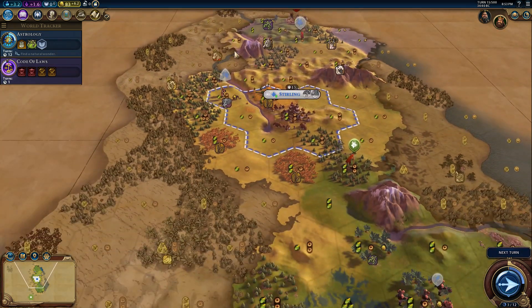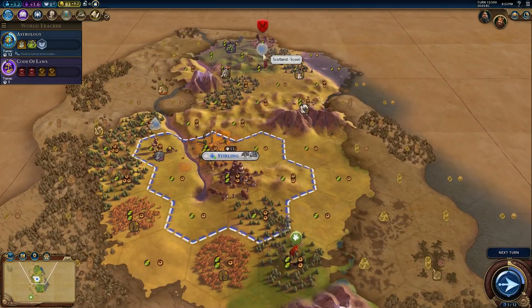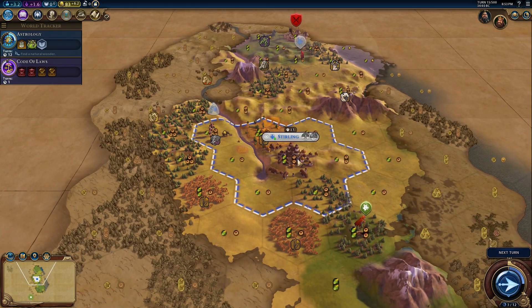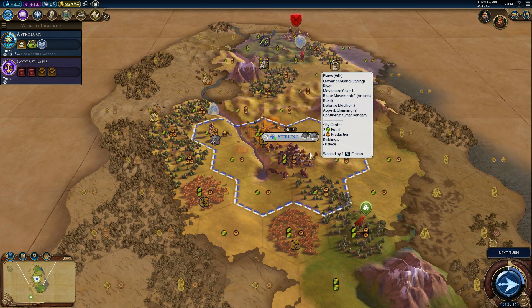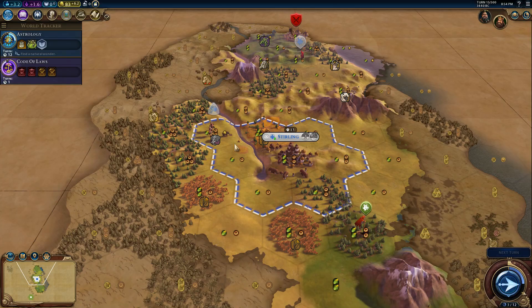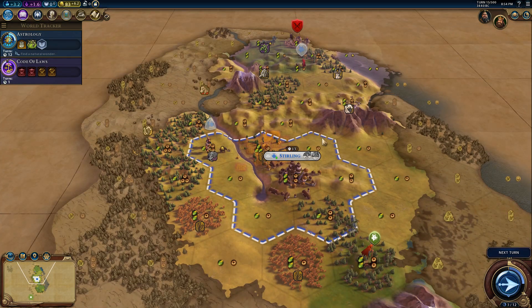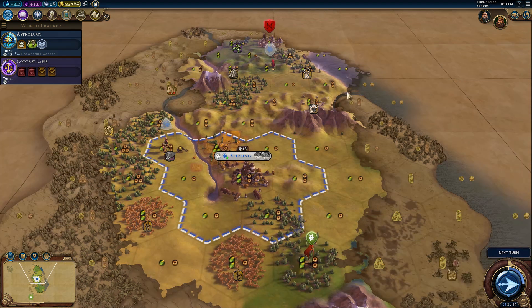We've gone ahead and got started with a game here as Scotland. Just to give you a little context, we started out on this tile, and I made the executive decision to march ourselves over to the Plains Hill over here so that we could pick up some extra production and still be within a good range of all the food and whatnot. As you can see, this is a much more production-heavy city site rather than a food-heavy one. So getting every scrap of food that we can get is going to be paramount for this city's health and growth. That being said, we are about to hook up the elephants. But our topic is not on the yields here, but rather our districts.